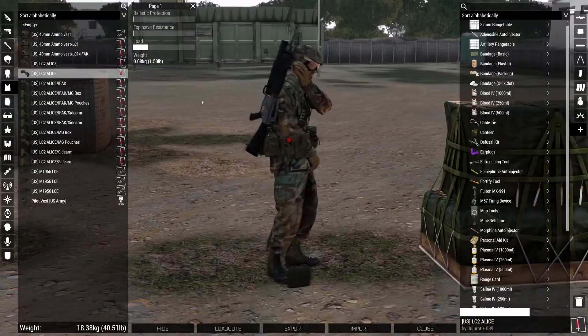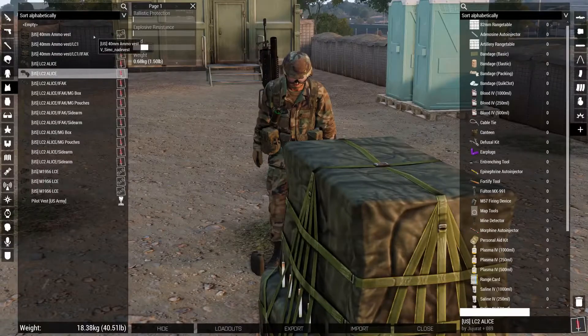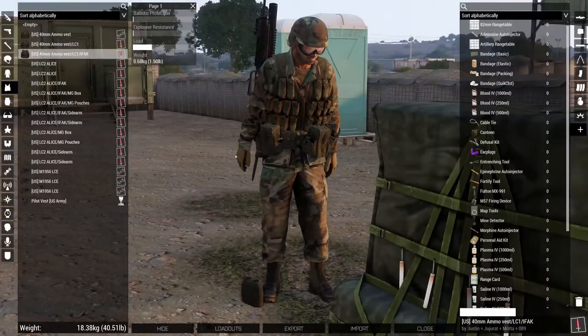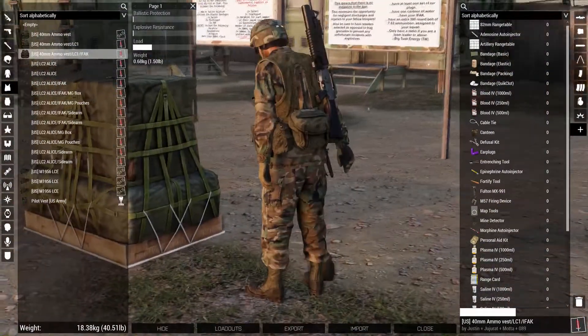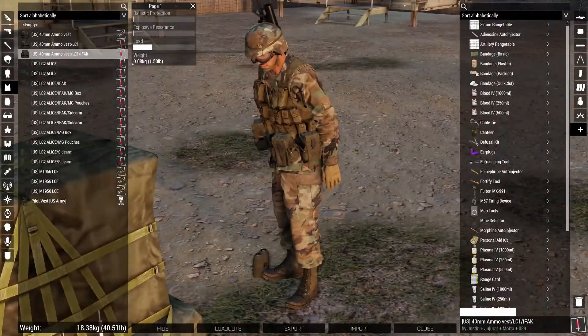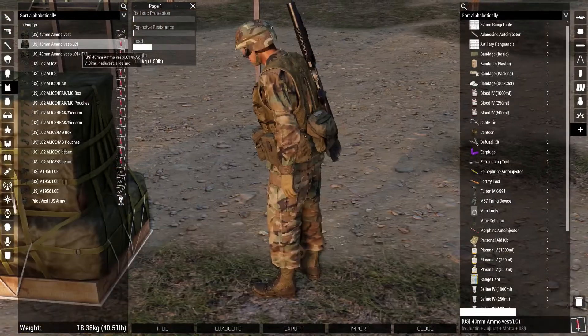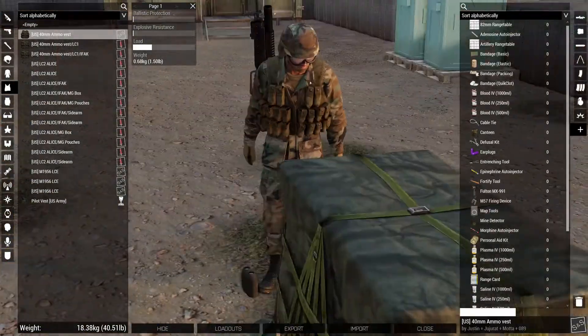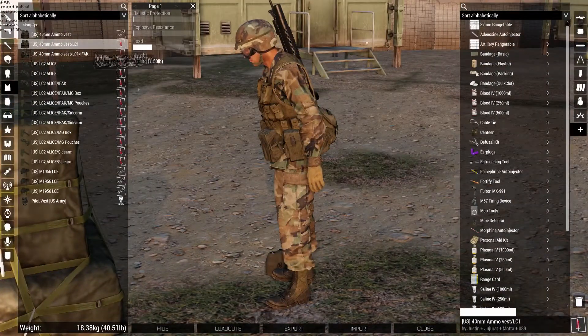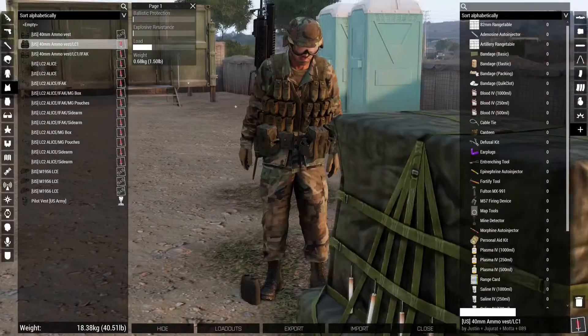We need to go with a new ammo vest. We've got several different options here — they're all basically the same thing. You can also use the FLAC vest versions, but we're not going to worry about that here. This one has an IFAC on it somewhere, and it also has an extra pouch for magazines, which is cool. We're going to use the one that does have magazines on it, because we're not insane.